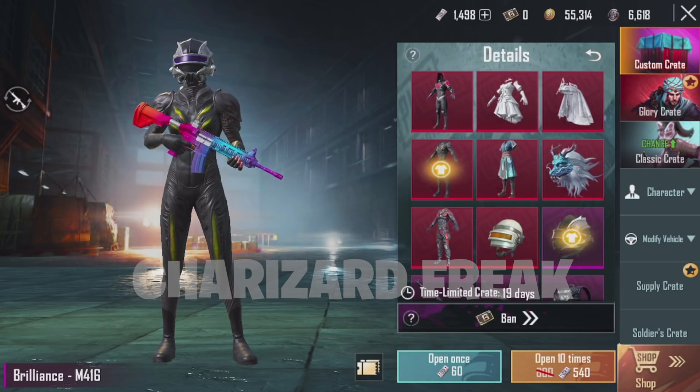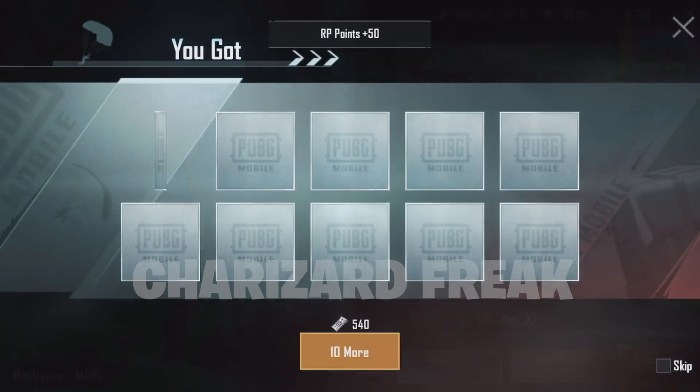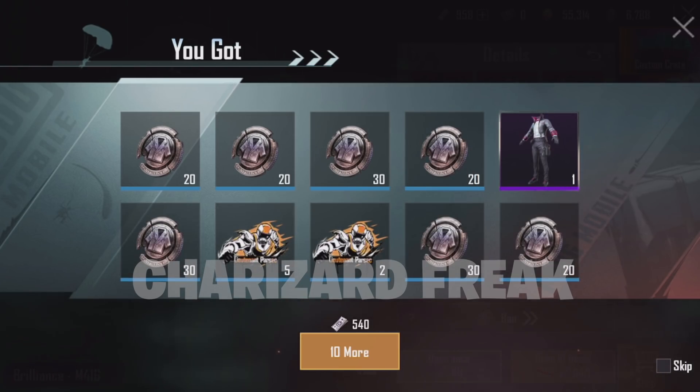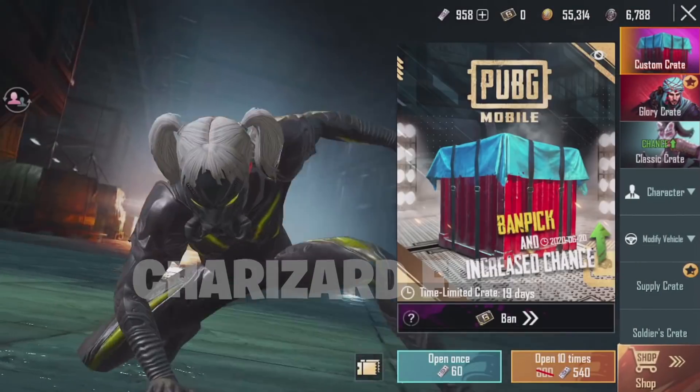Let's open ten crates and see what we get inside. Oh, we got an outfit — that's not that bad, and I don't have that outfit either, so that's gonna be good! We're also ranked up for the Royal Pass. I think we have enough for one more opening.